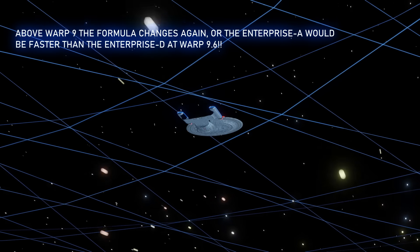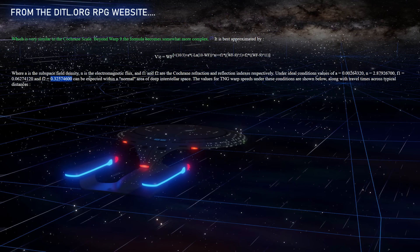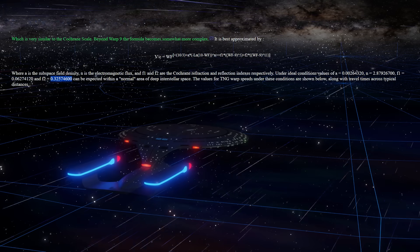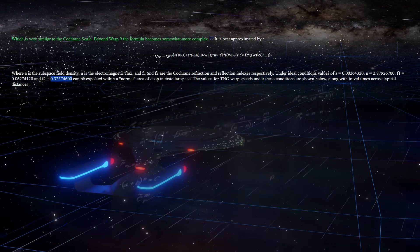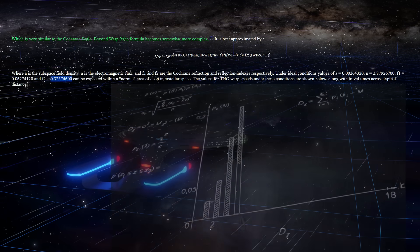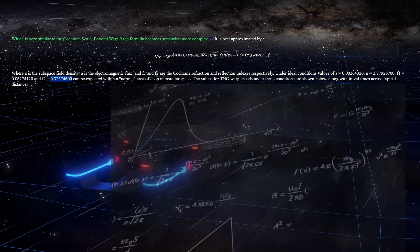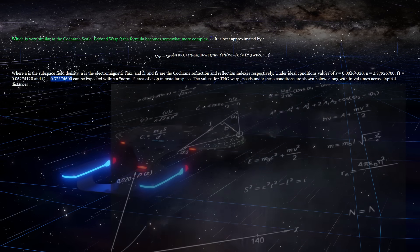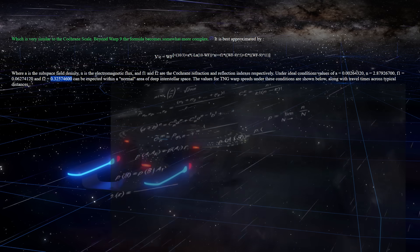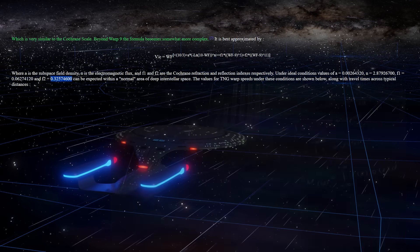But there's more to this formula. I went to this website which has some interesting information at ditl.org. The velocity is the warp factor times 10 to the 3rd, plus a subspace field density component involving electromagnetic flux and Cochrane refraction — F1 and F2 are the Cochrane refraction indexes respectively under a DLSS. And if you do warp 7, you go into the formula, carry the 3... honestly, oh god — I'm not great at algebra. Maybe if my teachers had given me equations like how to calculate warp speeds, I would be amazing at it by now.